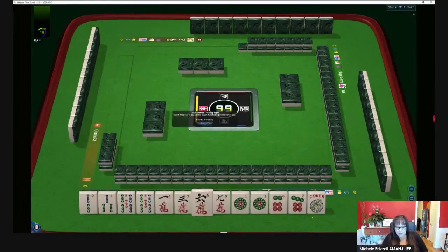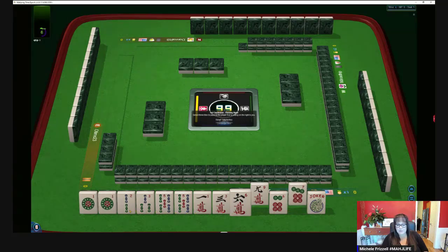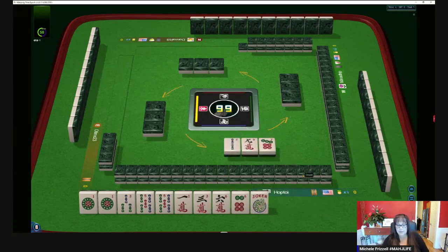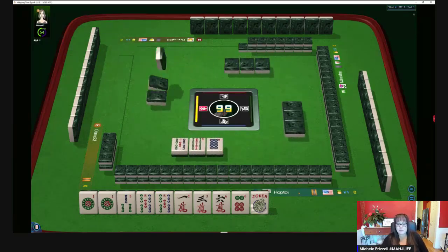We have a Joker and two pairs — ones and fives. I'm thinking maybe a little odd hand. Let's let the two BAM go and focus on little odds — one, three, five of some kind. Maybe we could do three, four, five, six. Here's a five BAM. That's a keeper.